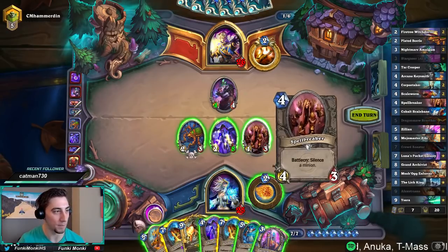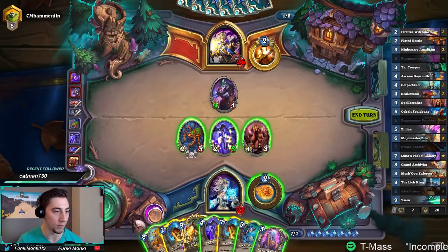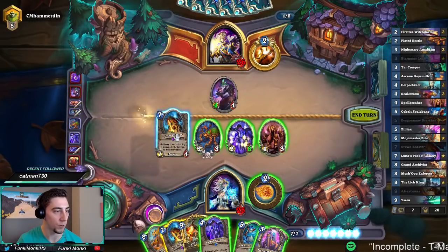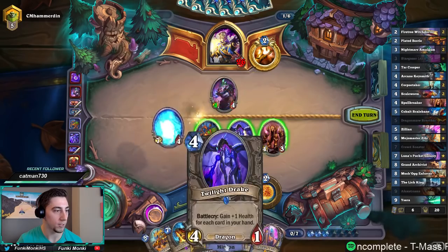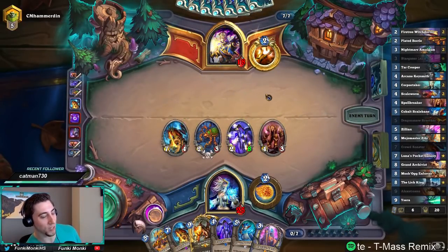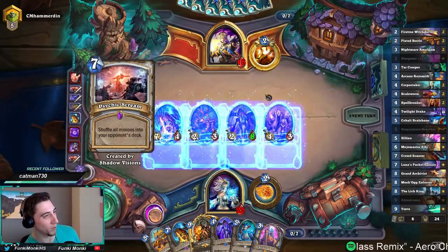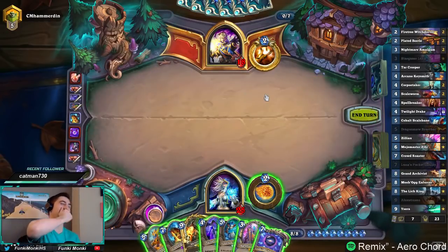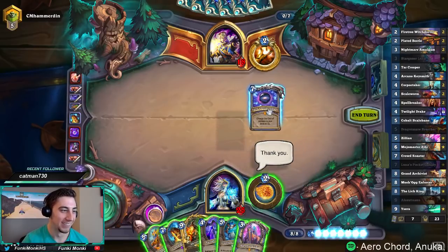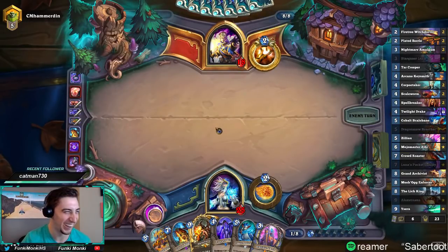He's coming up to his Psychic Scream turn, so I don't want to make too wide a board. I could just punch, punch, punch and then play Cobalt Scalebane — just chill. Let's push all the damage we can. Next turn we can Twilight Drake and refill our board. Even if he does Psychic Scream, that's not going to be the worst thing if we draw our Pocket Galaxy, because all these guys just get cheaper. He'll be giving back all our minions, but cheaper.